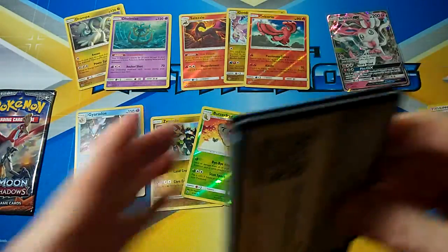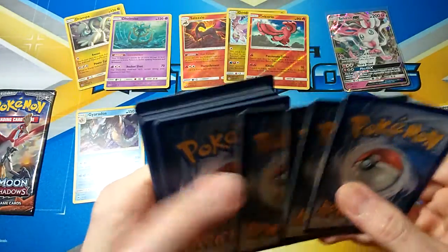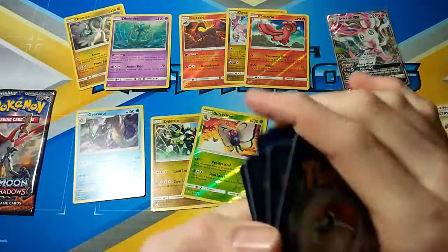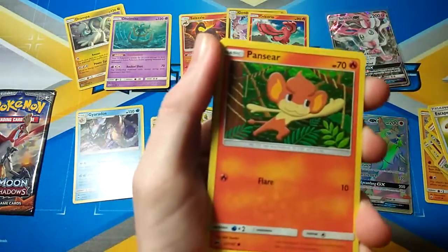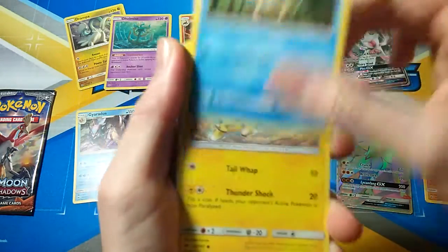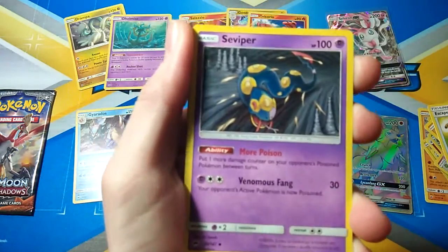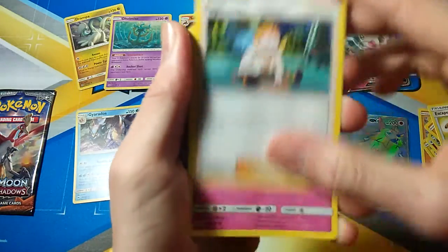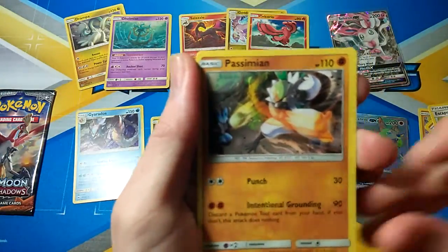Two packs to go. We got two Magikarp, Pansear, Cutiefly, Pansear, Pikachu, Ground Energy, Seviper, Sophocles — I think I said it right — Ribombee, Meowth, and Passimian.